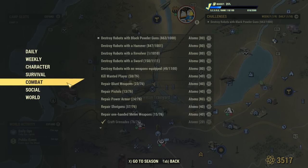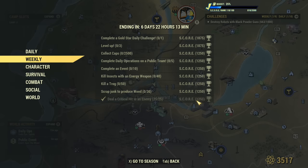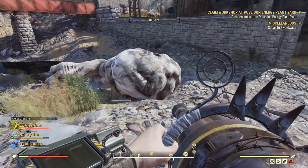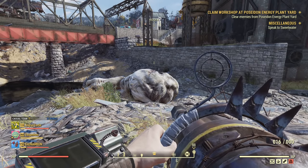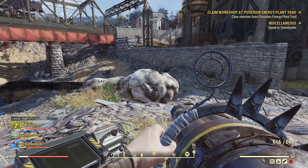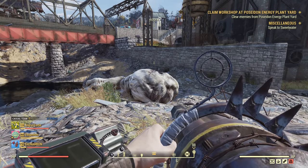Just a quick info drop for you — that's how criticals are being counted in Fallout 76. You can use this knowledge however you want; there is no limit to that. If you have some super cool and fun application for this knowledge, definitely let me know in the comments section. Thank you all for watching and see you all in the next one.